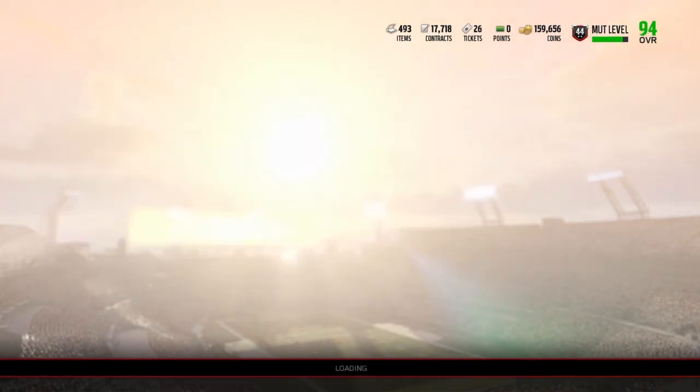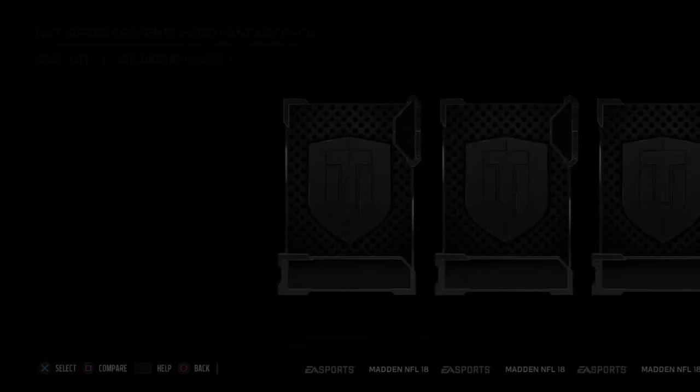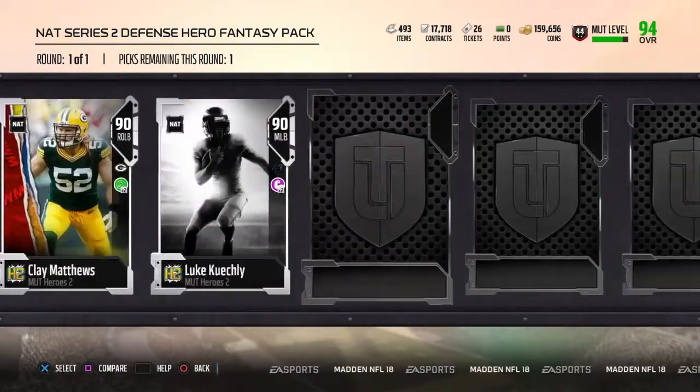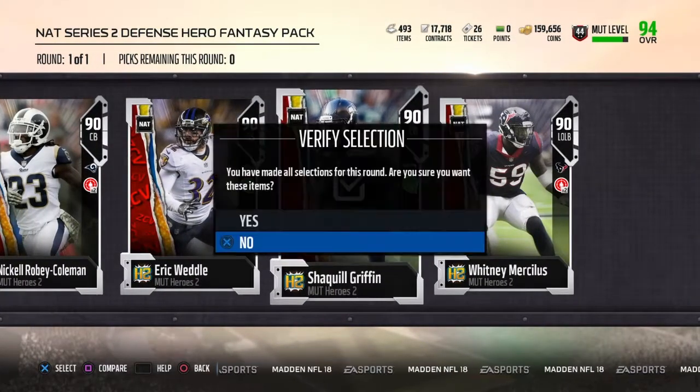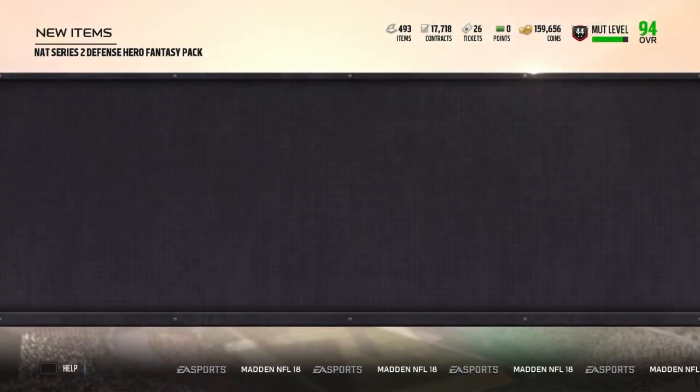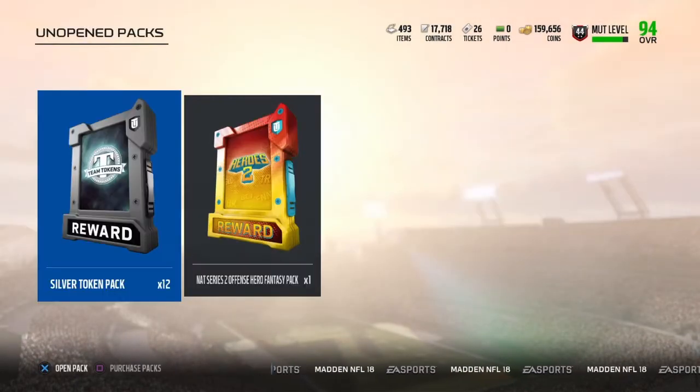I'm going to go defense and pick up Shaquille Griffin, then I'll show you what to do after this if you want to get your 96 overall for free. Here are all the heroes — I can just show you the sets. I like how they also added dual chemistry, so he's going to have Read and React times too.